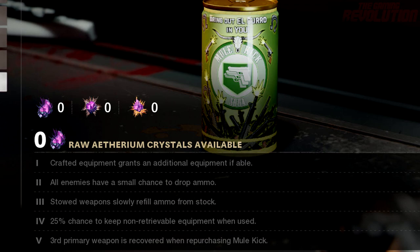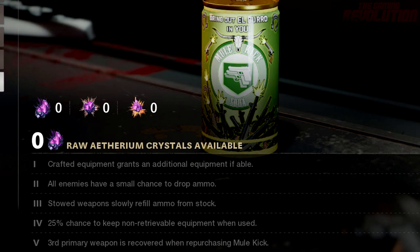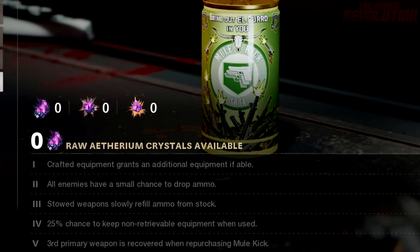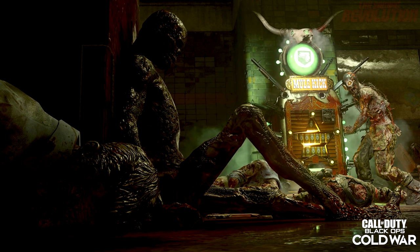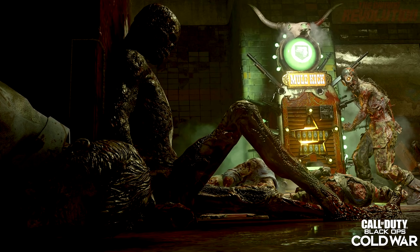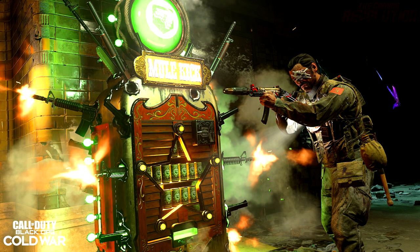For the tier 5 upgrade, the third primary weapon is recovered when repurchasing Mule Kick. This is really important because that is the thing that most people hated about Mule Kick back in the day — losing your weapon after you would go down. I'm guessing it's going to be just like within Black Ops 4, where there's probably going to be an icon on the screen so you can see which is your third weapon.